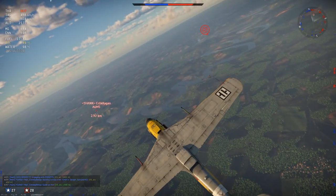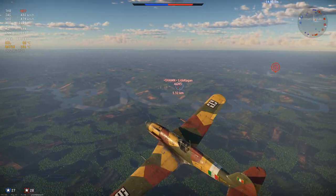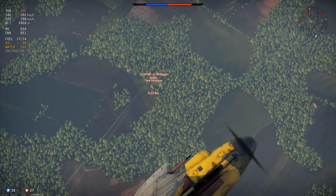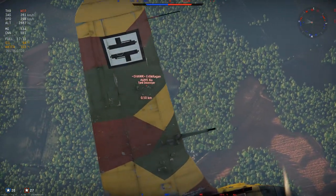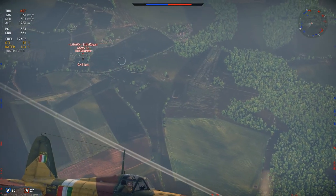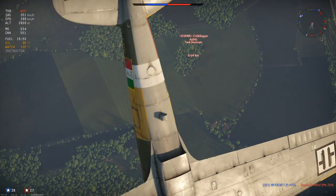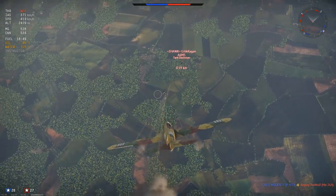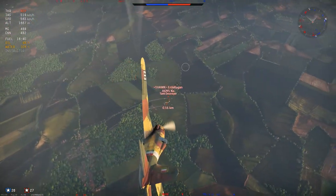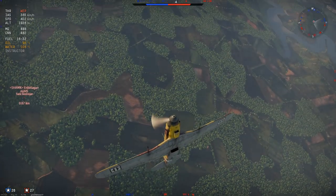Here's something that doesn't happen very often — getting in a fight with a Zero. I try to avoid this almost at all costs because of the Zero's incredible maneuverability, but I felt confident enough to take him on. I make a bit of a mistake and hesitate too much deciding what to do, but luckily he misses his shots. Being a Zero he has crazy maneuverability but not much else, so I'm able to pull away from him in this climb. When he realizes he can't catch me he puts his nose down, and I do the same, but he gives a sharp turn and I can't get my guns on target. I pitch up knowing he won't be able to get all the way to me.